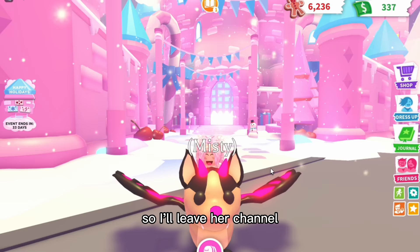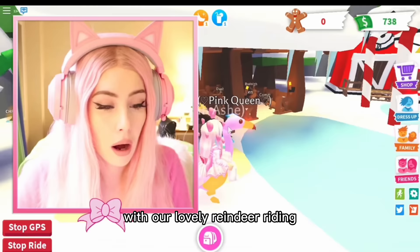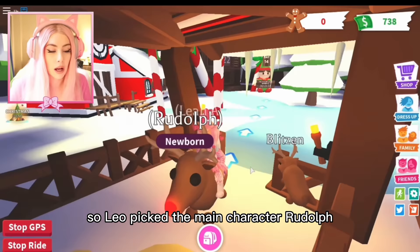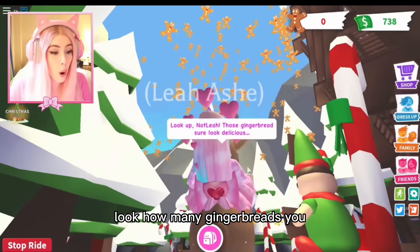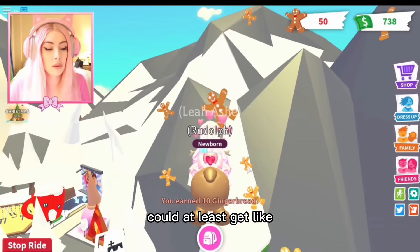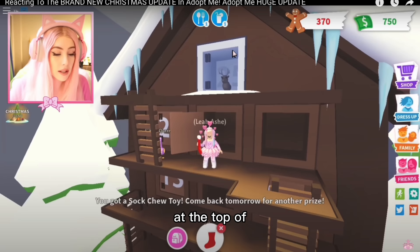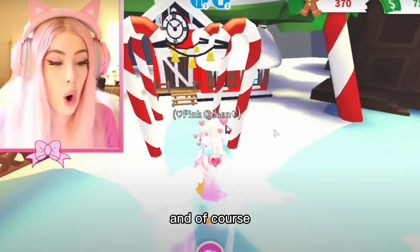Let's move on to the 2019 update, which I definitely remember clearly. By the way, the video we'll be reacting to belongs to Leah Ashe — I'll leave her channel and the video down below. We're starting off strong with our lovely reindeer riding where you could earn lots of gingerbread. Welcome to the stable — choose a reindeer to begin flight training. Look how cute these reindeers are — Leah picked Rudolph, good choice. Look how many gingerbreads you could have got. Each one is worth 10, so you could get at least 2,000 to 3,000 from this. And I think this was the first year they introduced the advent calendar — that's pretty cool.